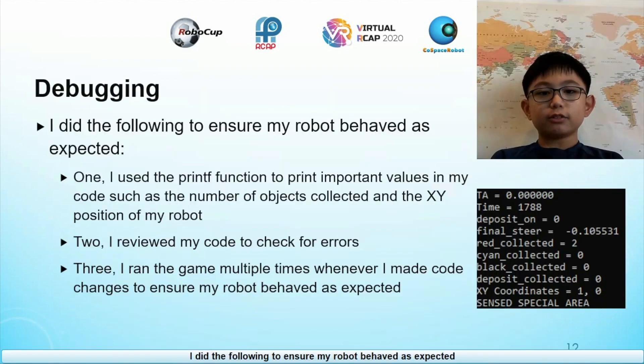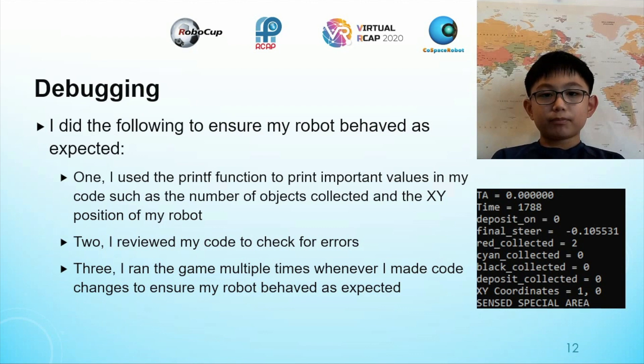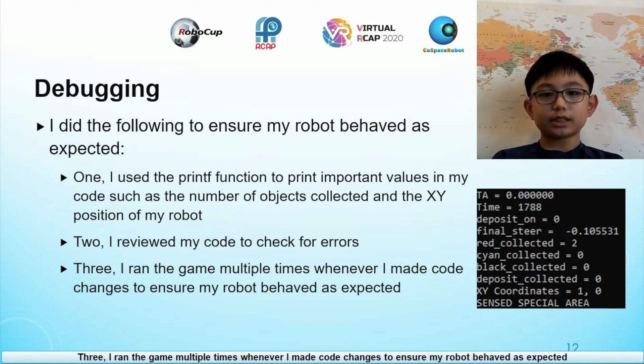I did the following to ensure my robot behaved as expected: 1. I used the printf function to print important values in my code, such as the number of objects collected and the X, Y position of my robot. 2. I reviewed my code to check for errors. 3. I ran the game multiple times whenever I made code changes to ensure my robot behaved as expected.